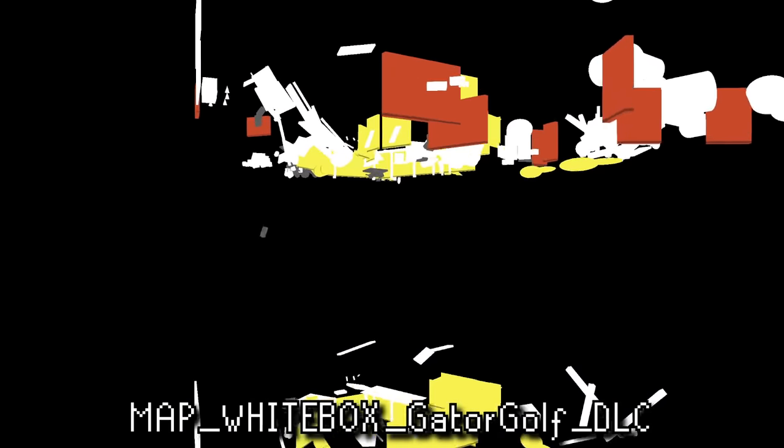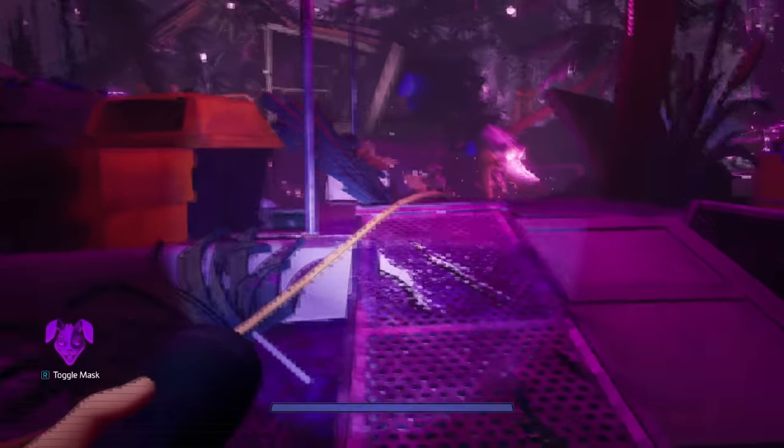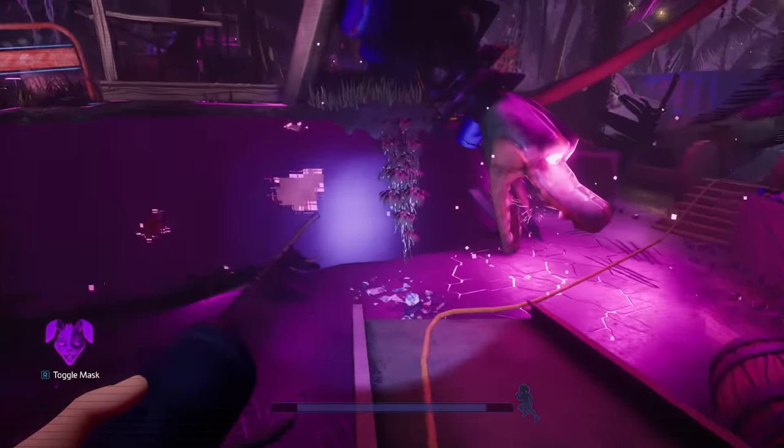Moving along, next up we have an early version of the lower area of Gator Golf. And if you thought the first Phazorblast map was hard to make sense of, this one looks even more basic. I guess they don't call these white box maps for nothing. The layout might be similar to the final version, but in this state it was really tough to tell what most things were even supposed to be.